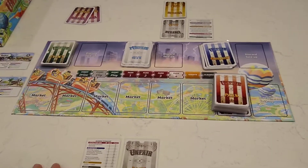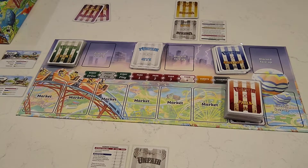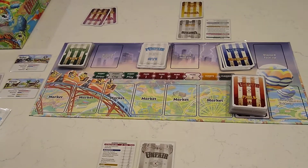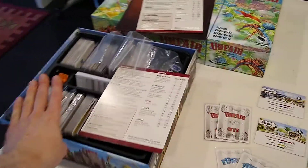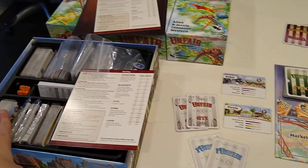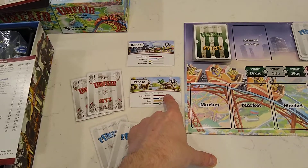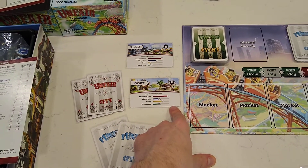Welcome to part 3 of how to play and win at Unfair. In the previous part, we learned that we need to choose one themed deck of cards for each player. Each player can choose which deck they prefer based upon the strategies indicated on the top of the themed deck.